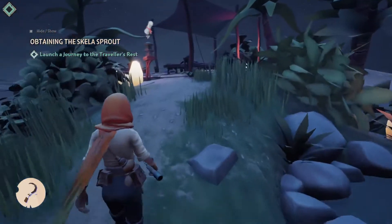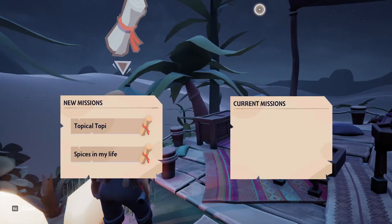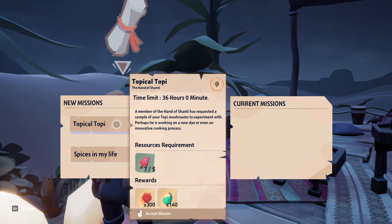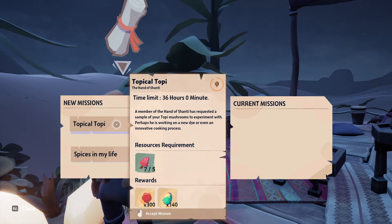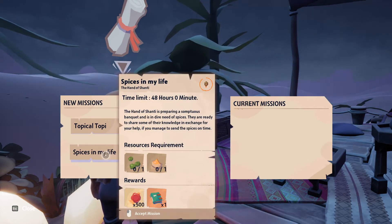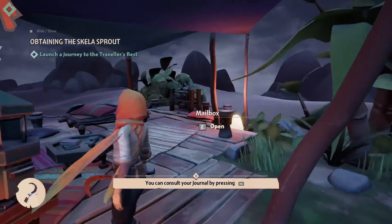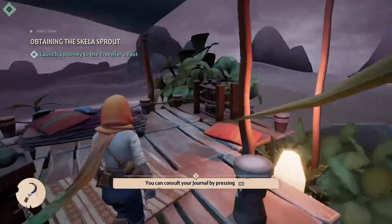Where did the quest marker go — all the way up here. What is this? A little birdhouse? A mailbox! Look at this. Topical Topi — 36 hours. A member of the Hand of Shanti requested a sample of your Topi mushrooms to experiment with. Craftsy's working on a new diary, even an innovative cooking process. I don't even have these spices. I won't sit down yet because I don't have the materials for that.